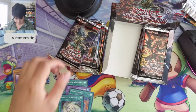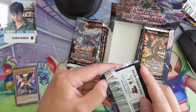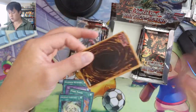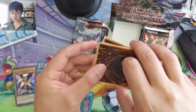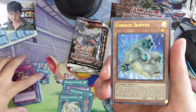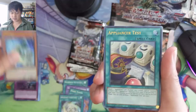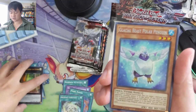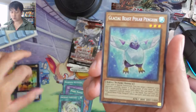If you do play Pokémon, it's not too late to enter the Darkness Ablaze booster box giveaway. Just check out our video from two weeks ago — things end over the weekend, so make sure you get entered. Glacial Beast Polar Penguin.